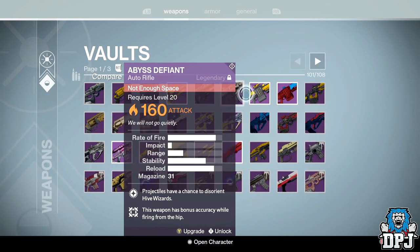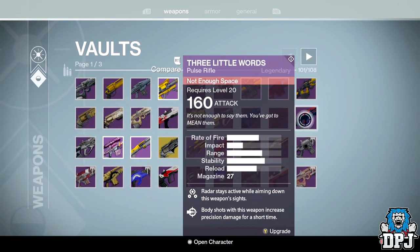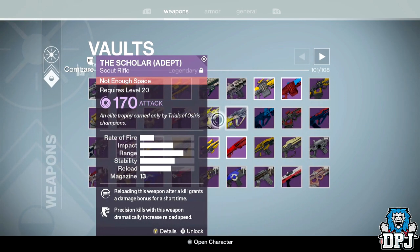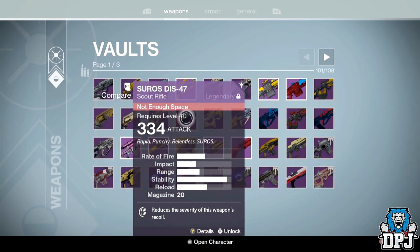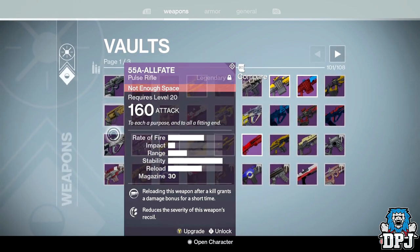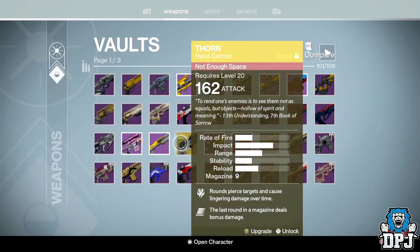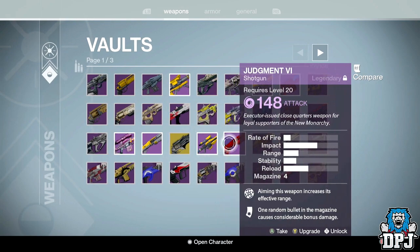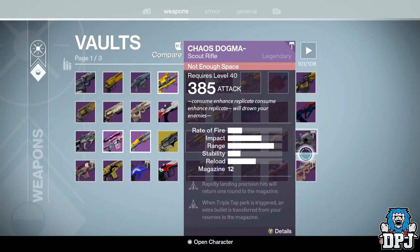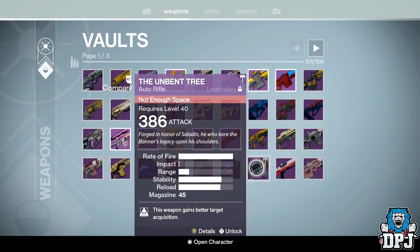As a year-one player, I spent countless hours grinding this game for loot that was never guaranteed. Some pieces of armor and certain weapons took months to obtain. These weapons taking up space in my vault are all I have to show for that grinding — deleting them means all those hours were for absolutely nothing. Plus there's the nostalgia factor; I love looking back through my vault and remembering the good old times. Extra vault space is definitely needed.